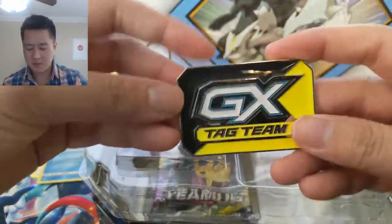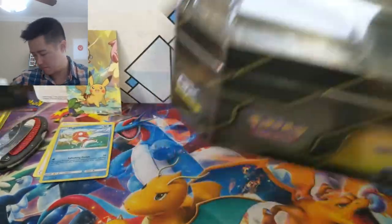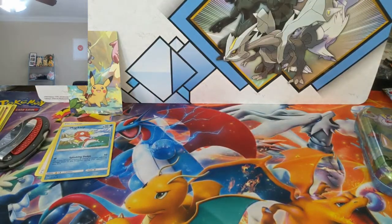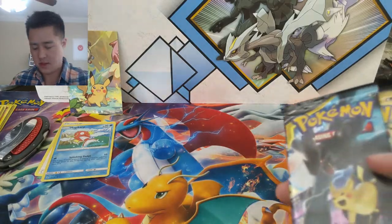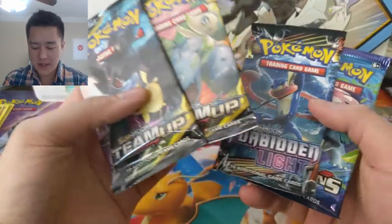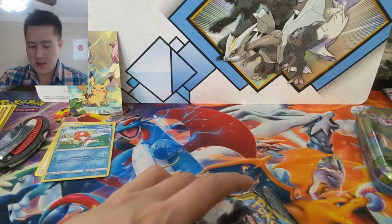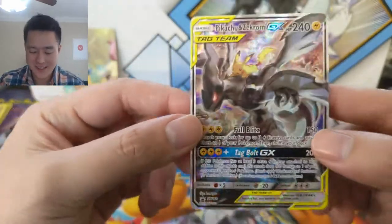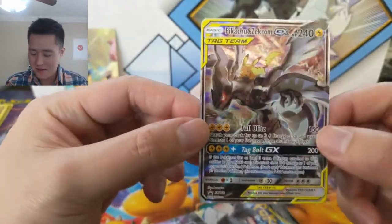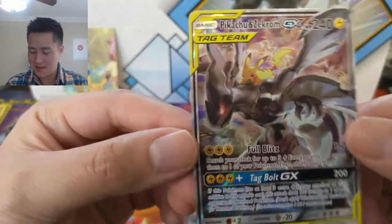We have our nice GX flipper and then our four booster packs, same as always. And the Zekrom Pikachu card — by far this is the best card, especially if you play competitively, and in my opinion the best art by far.